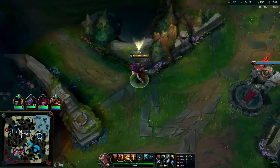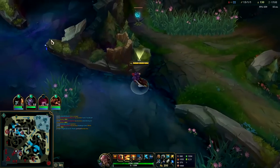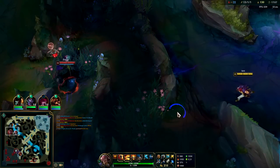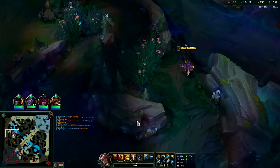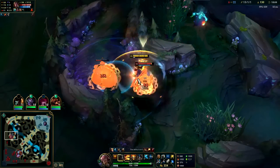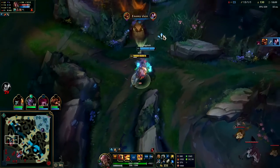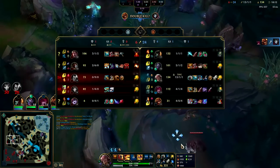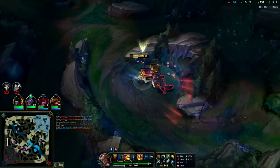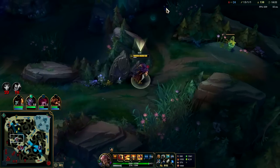We'll play for this Herald and try to end. We'll grab Herald, kill two to five of them, and then lay it and end. Darius has got a lot of gold from that. I'm gonna crush him over here. Stride Break — oh he's getting away. I got away, that sucks — I think he flashed though, it's whatever. Scuttle and the herald, then end.